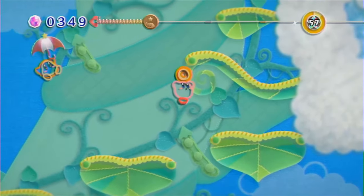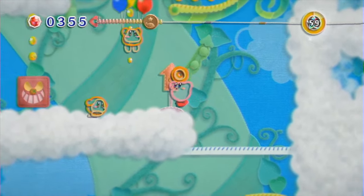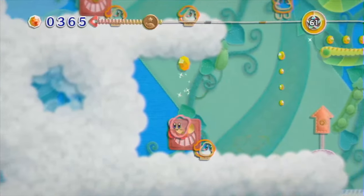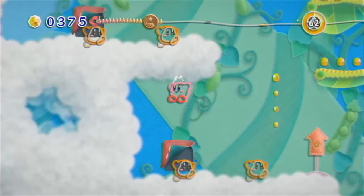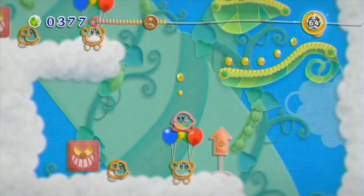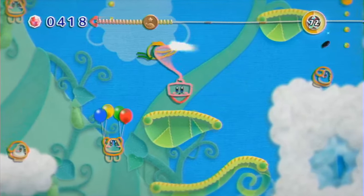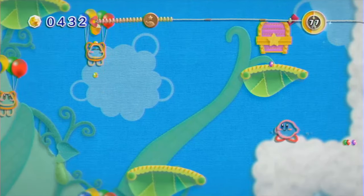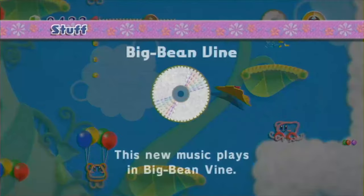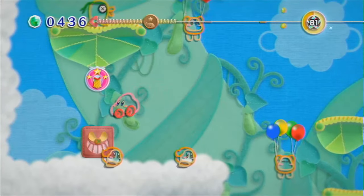So we got the lattice there. That was actually the part of the stage that messed me up — this particular little white zipper here. By the way, these are zippers that we're standing upon for little platforms. If you go past that white zipper, you cannot go back. And I didn't get the lattice. I knew there was something there, I didn't grab it, and then I couldn't go back. So I said, you know what, I'm getting that thing, and I'm starting the level over.